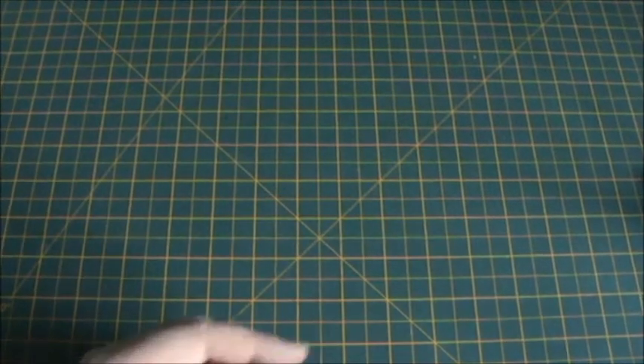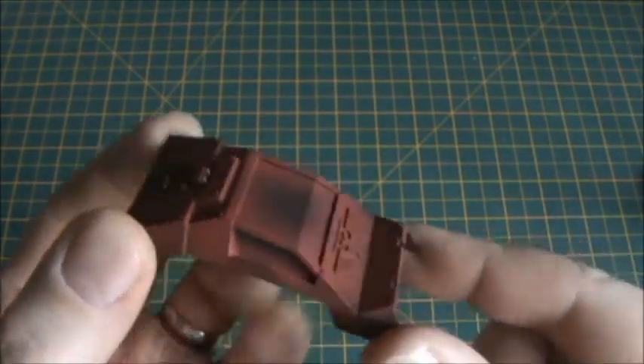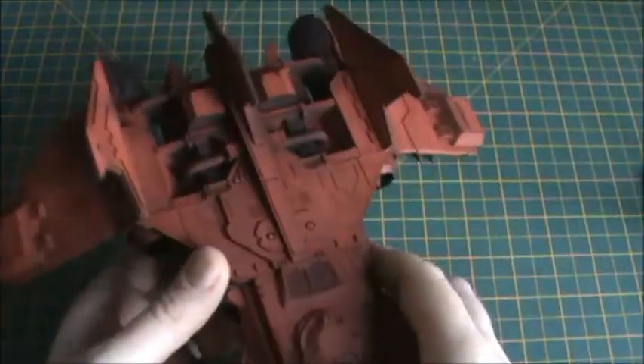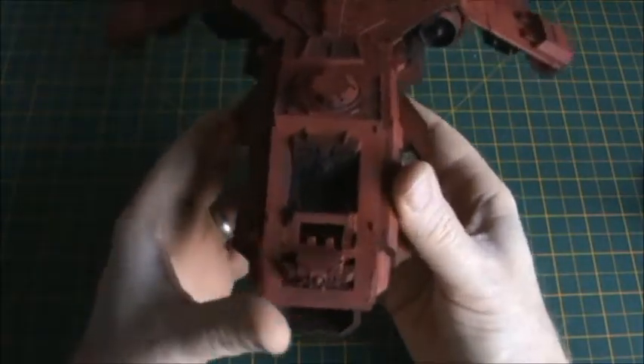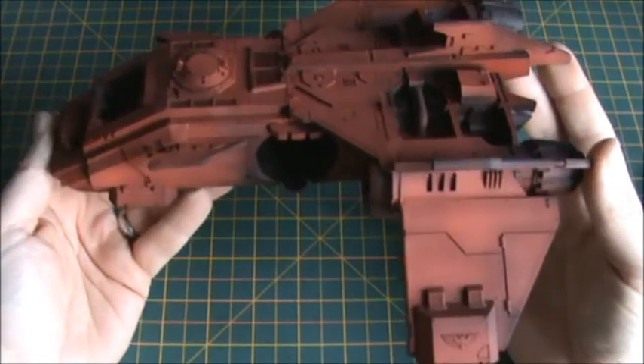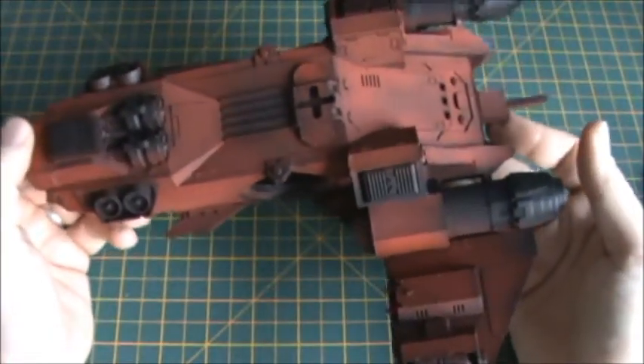Then I've done the cockpit — I've airbrushed that. I'm going to paint the cockpit black but keep it removable still, so you'll be able to see the gunner or the pilot. He's been airbrushed as well but I've yet to put detail on him, so I need to put a lot of detail on him. And then the ship itself — the red airbrushing is pretty much finished, though it's been sitting on the side for quite some time. I need to go in and sort out all the detailing work.